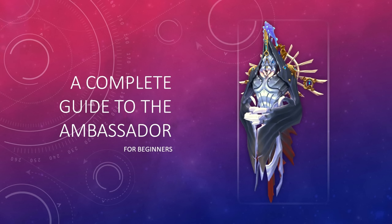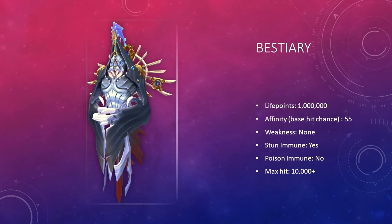You can find a table of contents in the description down below. For starters, some information about the Ambassador. It's worth noting that although the base hit chance or affinity is 55%, you will have no problems hitting this boss. I had 100% hit chance with a Tier 82 Masuda's War Spirit and no Aura. Because this boss is not immune to poison, Weapon Poison++ and Cinderbane Gloves are helpful.